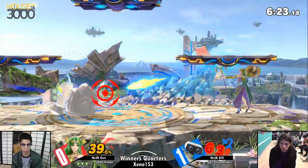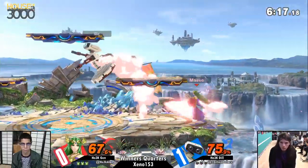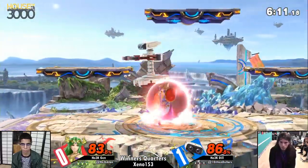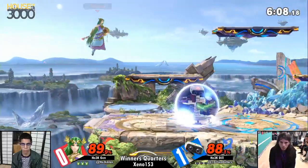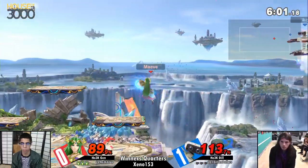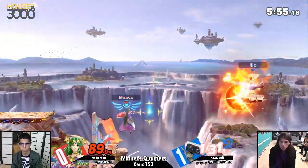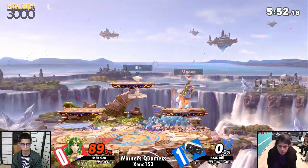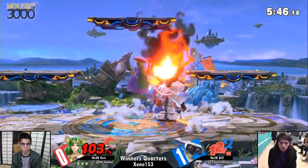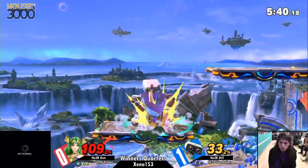A key to this matchup is both characters are very good at harassing the other when they're trying to land. They're good at harassing opponents trying to land on Battlefield, so keeping center stage is the name of the game. ROB's in center stage — what's Palu gonna do? She has to approach under the platform. Dill's going to do a good job mixing up that recovery, but he needs to be careful about recovering high.